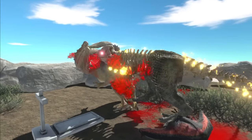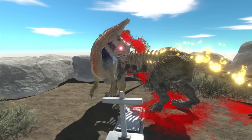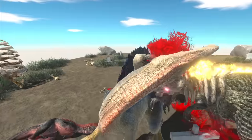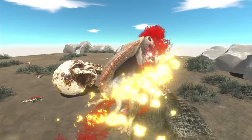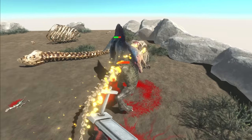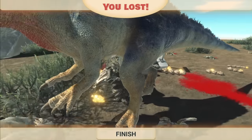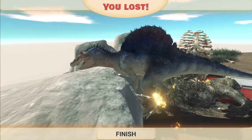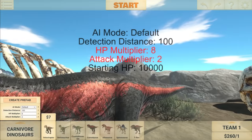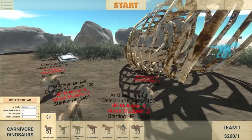Come on, just go down, Spinosaurus — just give up. Oh, we've got his mouth closed. Don't attack me. Oh no, my health — my head fell off! Oh no, we lost the battle. But you know what? We did an incredible job right there as a zombie T-Rex. I did forget to change the stats — it's no wonder they stayed alive for so long.